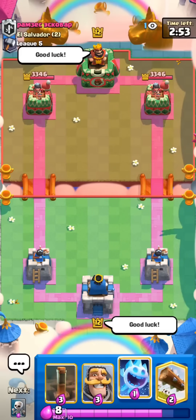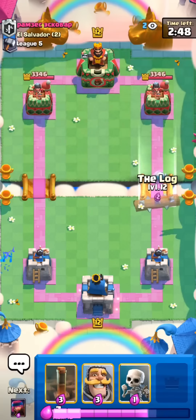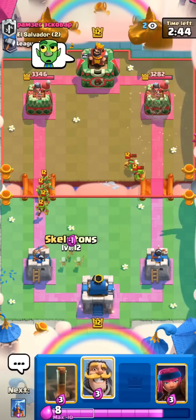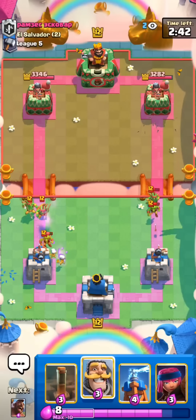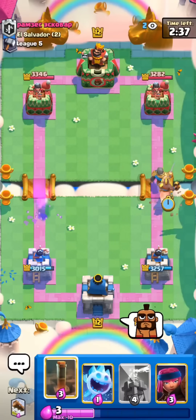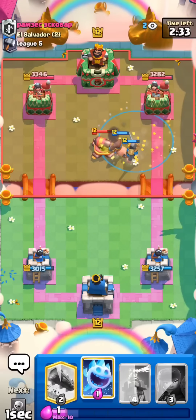We got a matchup against this guy. I'll cycle the Ice Spirit. I'll play my Log as well. He has Goblin Gang. Probably not going to be a Logbait deck though. I think almost no one runs Logbait now after the nerf. Really bad Nado. I'll go for the Knight and then for the Hog Rider. I still have no idea what he's running though. I'll play the Earthquake for his Cannon. Should be a lot of damage.